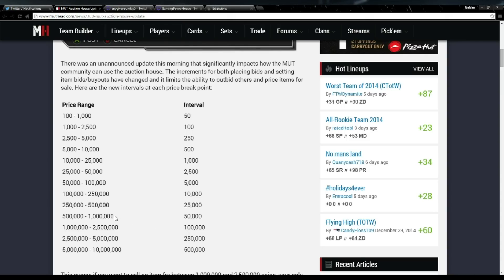In the range of 500k to a million — where most higher-end cards go — you're dealing with a 50k undercut every single time. When you're dealing with a card from 1 million to 2.5 million, the increments are 100,000. So if the cheapest is 1.1 million, you can't do 1 million plus 50k; it's either match the price or go lower and have people get into a bidding war.